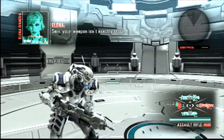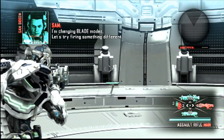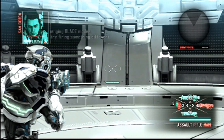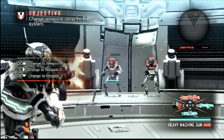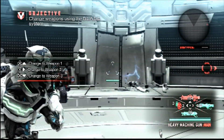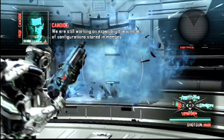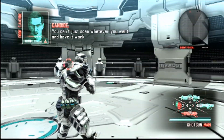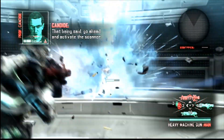You can't suppress the recoil anymore, Sam. Your weapon isn't exactly stock. I know — I'm changing blade modes. Let's try firing something different. We're still working on expanding the number of configurations stored in memory — you can't just scan whatever you want and have it work. That being said, go ahead and activate the scanner.